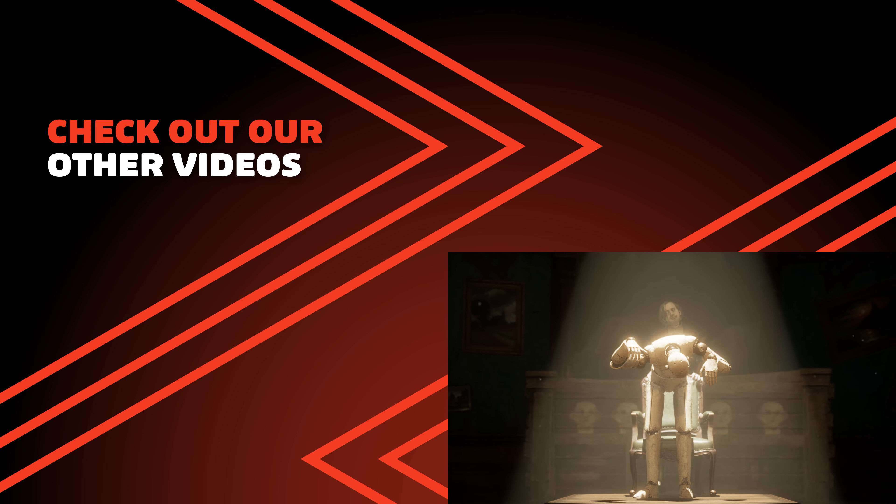Try some different combinations out on the dummies in the courtyard of the hotel and find your perfect combo. And if that wasn't enough customization, let me introduce you to cranks. Cranks allow you to change the level associated with damage scaling for a weapon. So if you had a greatsword you really loved but had put all your skill points into technique, you can chat to Eugene and use a technique crank to change that weapon to scale with technique.